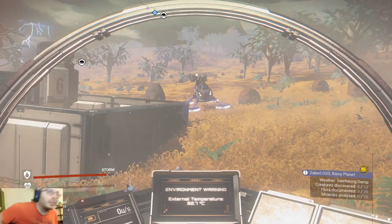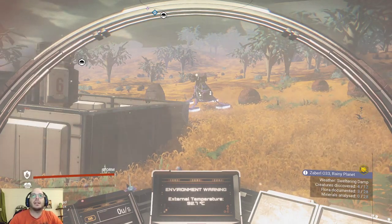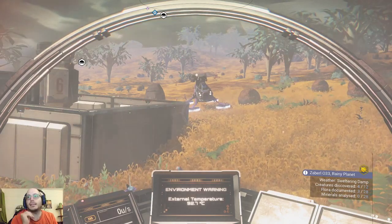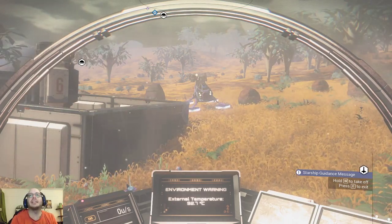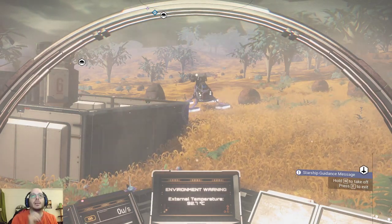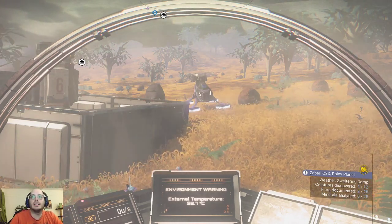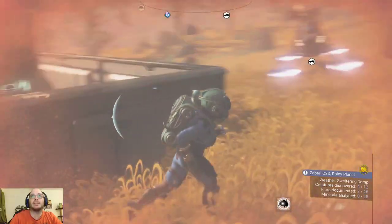Hello everyone, welcome back to another episode of our No Man's Sky series. The last thing we were trying to do was find out which planet we wanted to install our new base into. I found this very beautiful planet that is very much alive, has copper, paraffinium, and cobalt. I sadly mistakenly confused the surface mine deposits that can be extracted via the miner with what you obtain by using the mining facilities, so we ended up in a place where it's probably not gonna be our final resting spot, but it did have three surface resources very close to it.